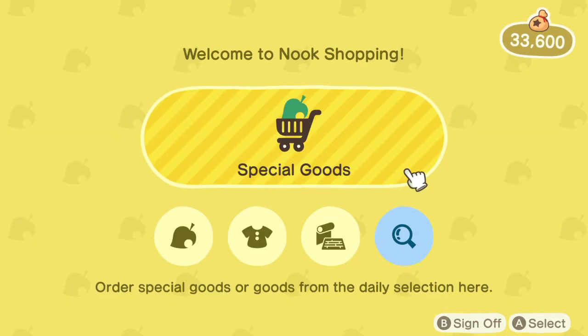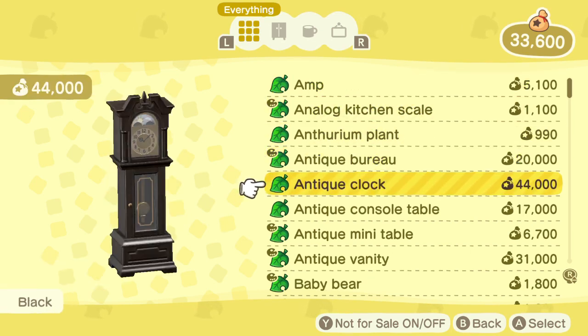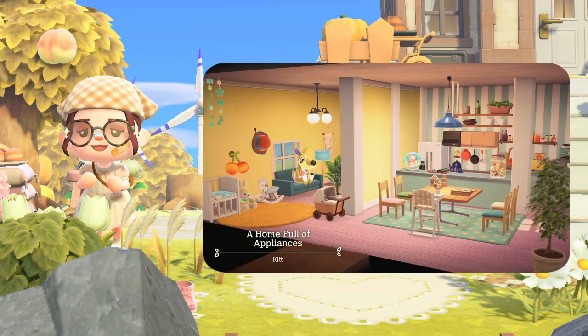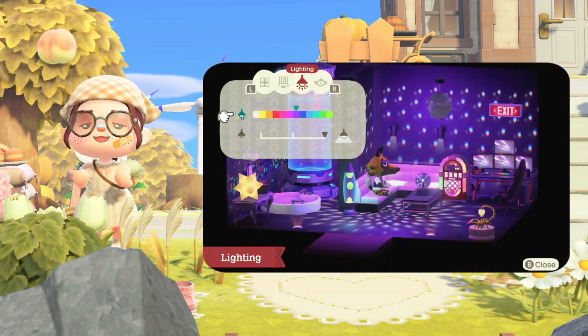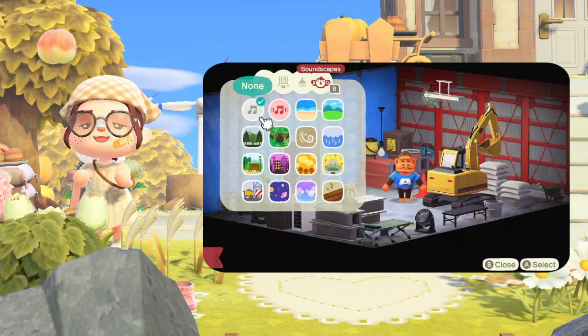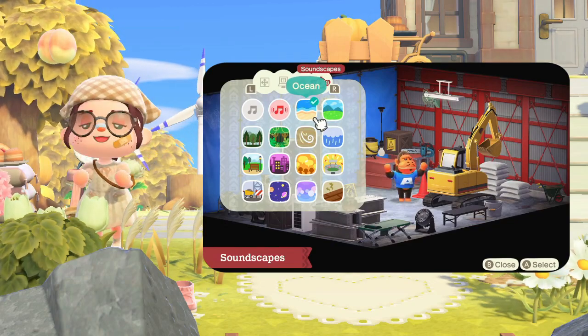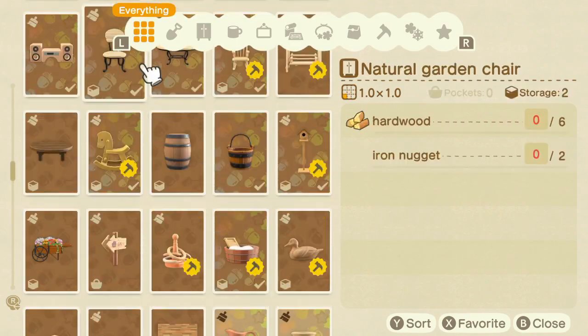The last thing on my list, number five, is that you're going to want to have a ton of stuff already cataloged. We're all excited about all the new items coming to the game, but you're definitely going to want to use existing items alongside them. If you were to restart right now, you'd have to go through and catalog all that stuff and get all your DIY recipes again — it's just a whole long process.